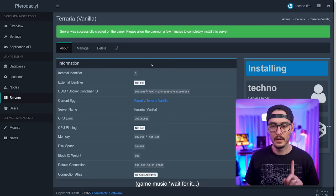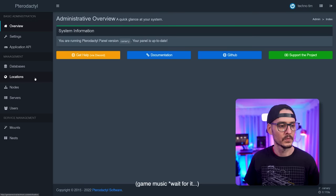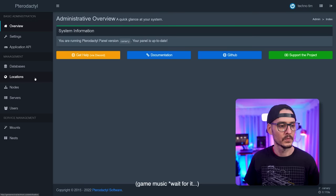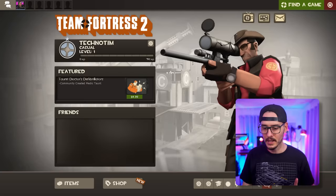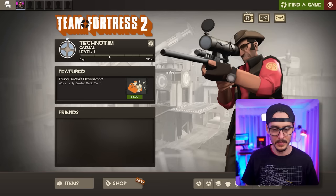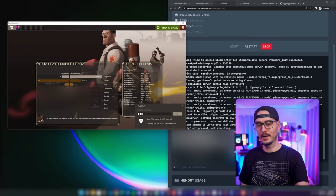The Terraria server is now installing — we can see it pulling everything down. While that's going, let's go back and check on Team Fortress 2. Going into servers > Team Fortress 2 > console, it looks like that's all ready to go. TF2 is ready — let's launch it. Going into Find a Game > Community Servers, we can already see we connected to the server. It's VAC secure and might take a second the first time. And we're in.